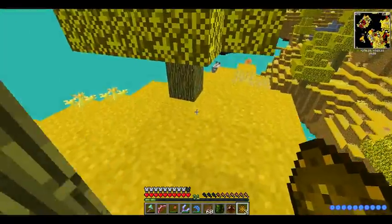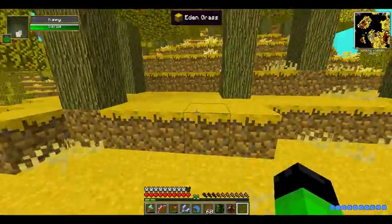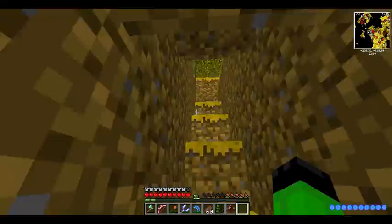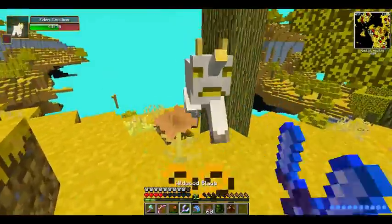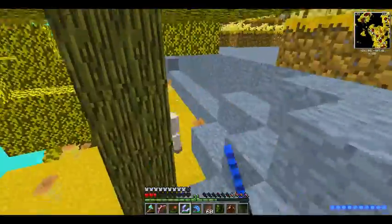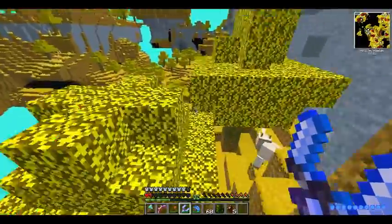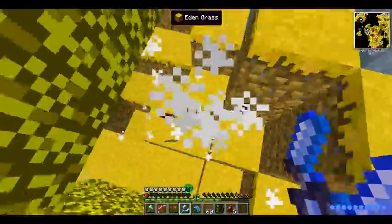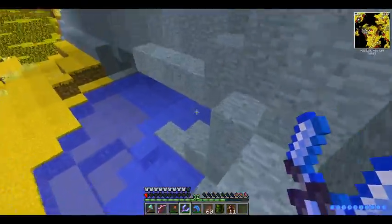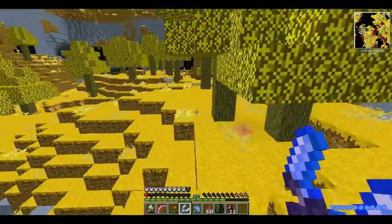Hey bunny, come here — I need a bunny. No, don't run away. I might show one later, but who knows. Anyway, I kind of wanted to show you guys what the dimensions are supposed to look like. I'll probably kill a couple more things and see how much more I can get with half a heart of health.